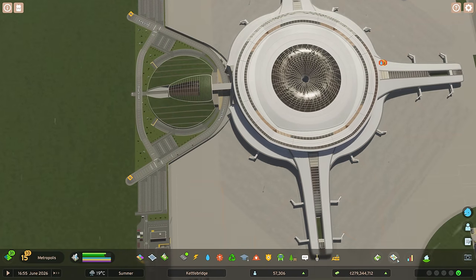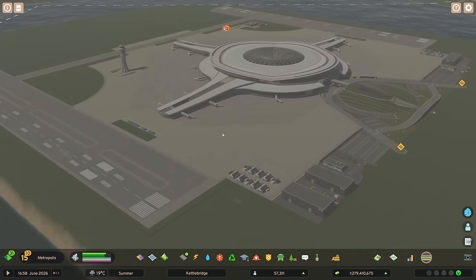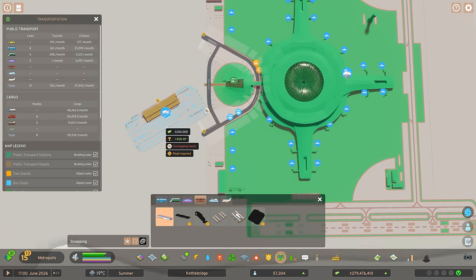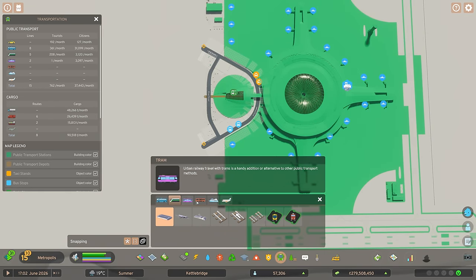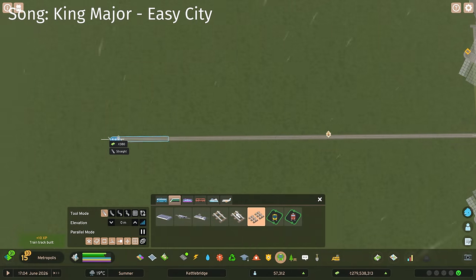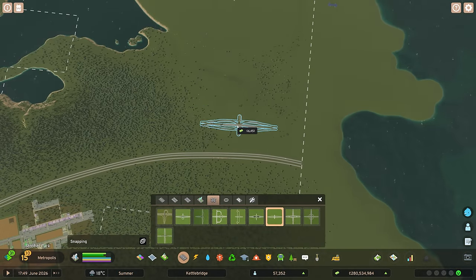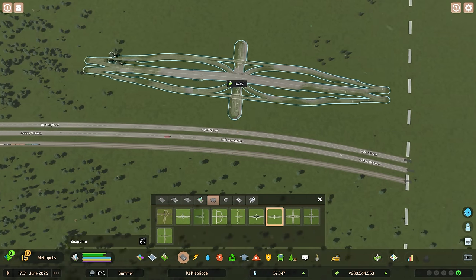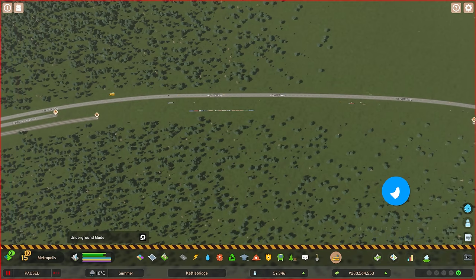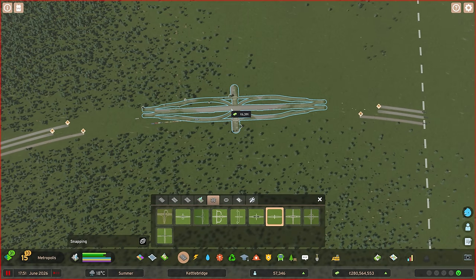I want to run this train line out nice and straight but that takes us off the map, so we need to spin it around. Let me get our interchange sorted first — I quite like this single-point urban interchange because it doesn't take up too much room. Let's get rid of the extra bits and we can hook into that in both directions. I'll pop that down and have our train line come around here as well.